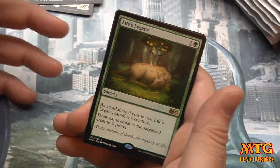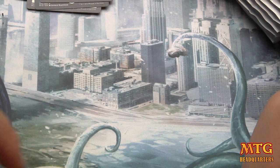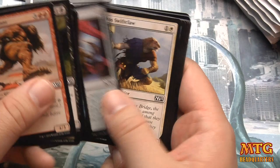Imagine this with a Phytotitan — pay two, draw seven cards and it returns next turn. Your chances of drafting that combo are slim, but drawing seven cards in green is pretty dang good. I'm talking limited or casual formats.